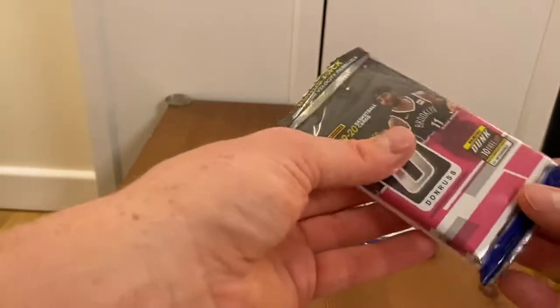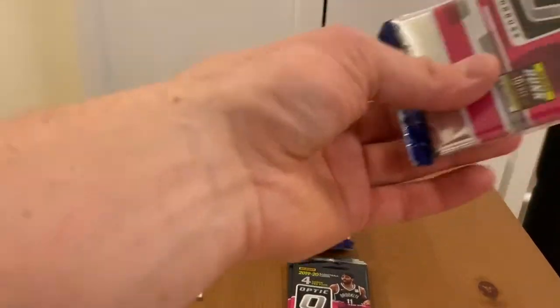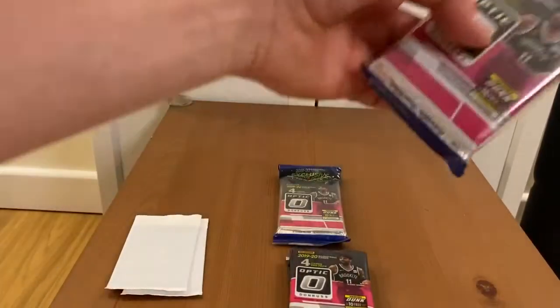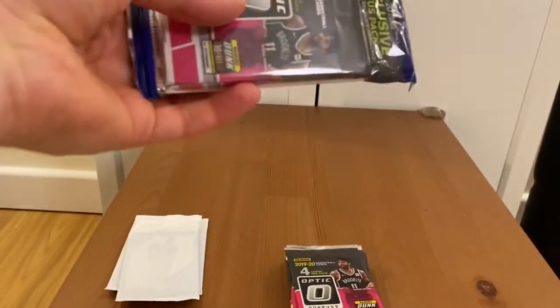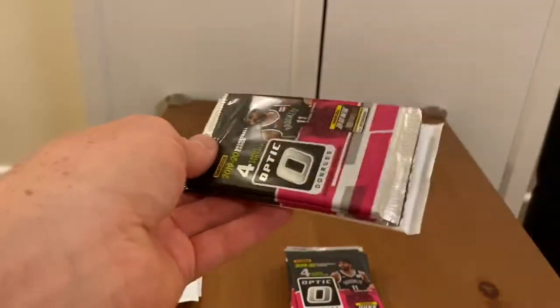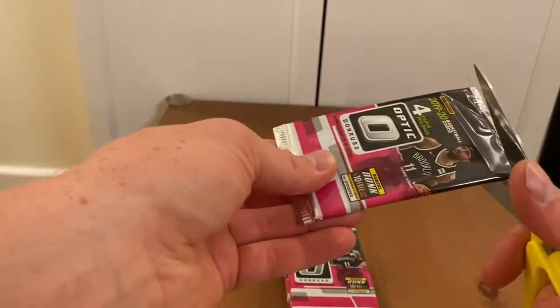So it's four multi-packs altogether — they have three base packs and one Blue Velocity pack. It says 'bonus exclusive Blue Velocity pack.' The Blue Velocity pack has three cards in it. Usually they tend to be base veteran cards rather than guaranteed rookies, whereas other manufacturers like Absolute Memorabilia guarantee at least one rookie card per pack. Optic packs sometimes give you one rookie in two packs, but sometimes every pack has a rookie.